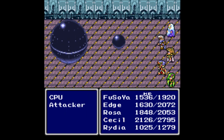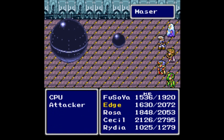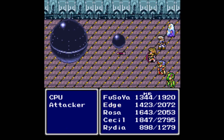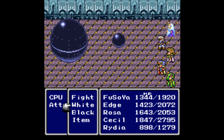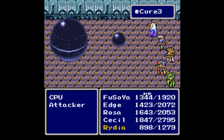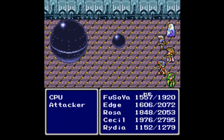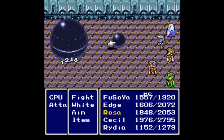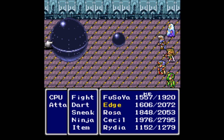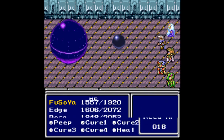The attacker, if you leave it alive, doesn't give you that much trouble, honestly. I'm so used to Rosa healing that I don't always think she can actually attack, but she can. Fusoya on the other hand can't really do much attacking — I don't even have him equipped with something useful, especially from the back row. He's still on the Change Rod, so he'll fill the healer role. Rosa has Aim which should increase her damage a little.